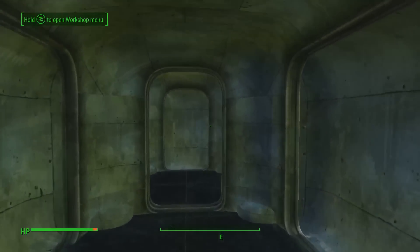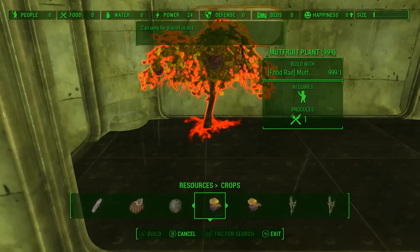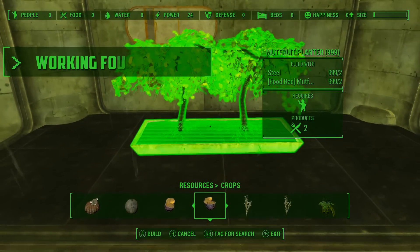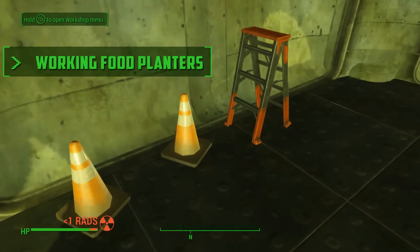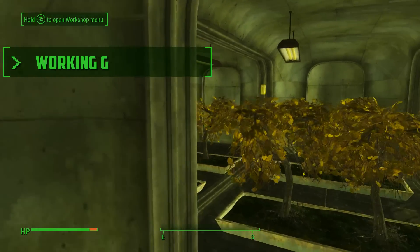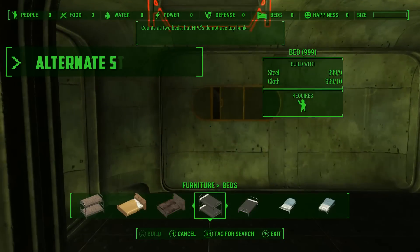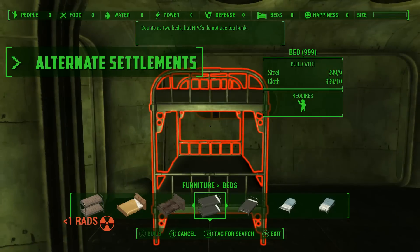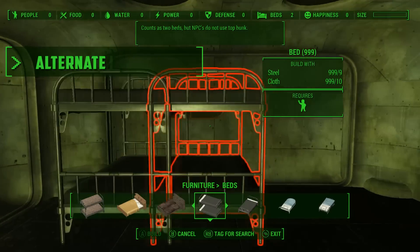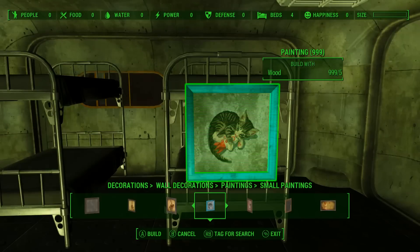You can also use the same mod for building things like greenhouses and warehouses, and you can change all of the paint systems to get Vault-Tec ones, for example. I need a little food section, so I'm going to be using the Working Food Planters mod to give myself some food planters. This entire lab isn't going to be very big — only really going to have about four people in it. Using Alternate Settlements, and I believe also Homemaker, there are double bunk beds which give you two sleeping areas for the price of one.